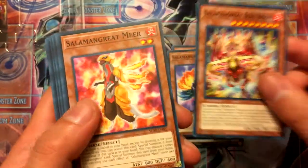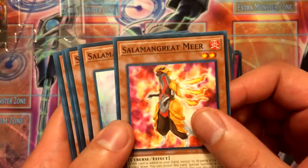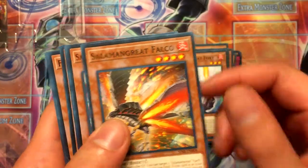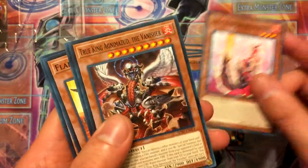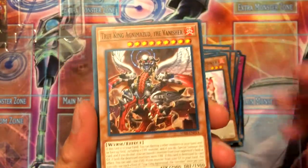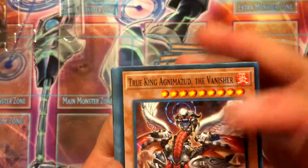Beat Bison, Mimir from the previous boosters. Foxy, Foxy Falco, Jack Jaguar, Wolfie, Parro, Foxer, and then a couple of different cards thrown in here, probably fire attribute monsters.